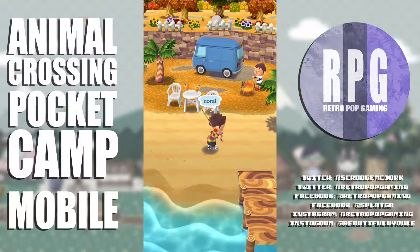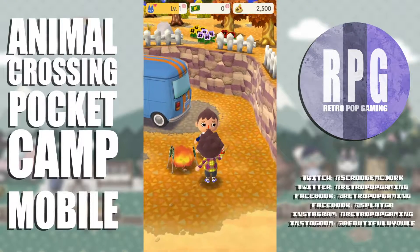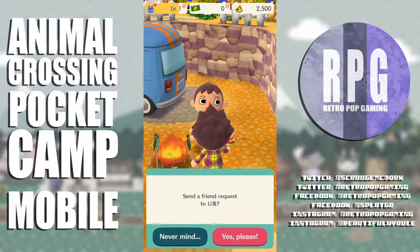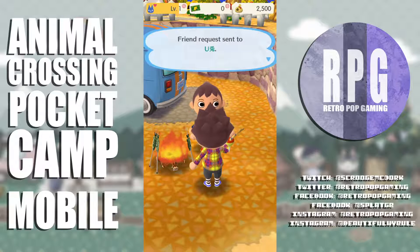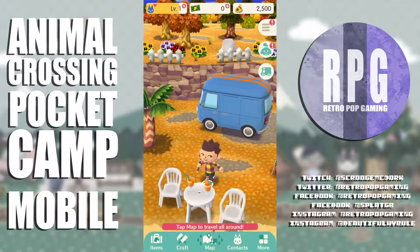Oh, I forgot to invite Shay to my campsite. There's another player — you just met up with someone. What would you like to do? Make friends! Yes please — that is so cool. Friend request sent.